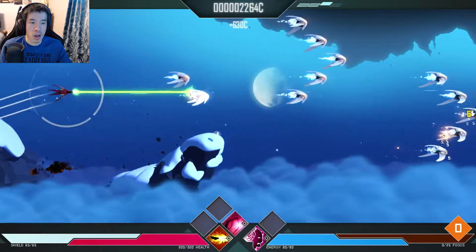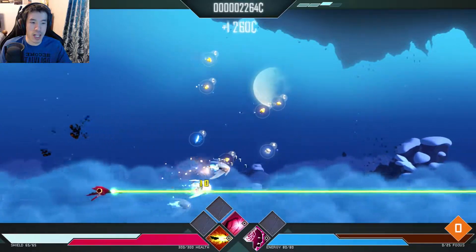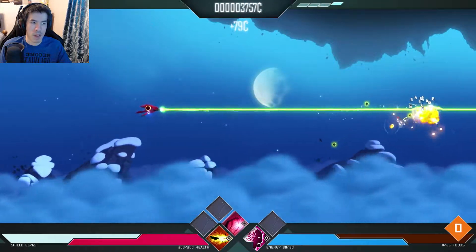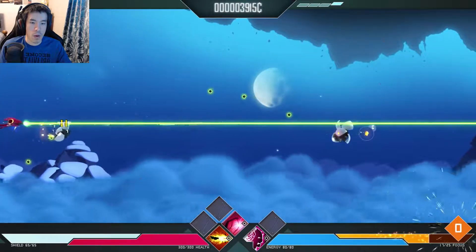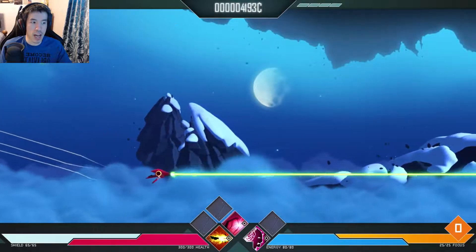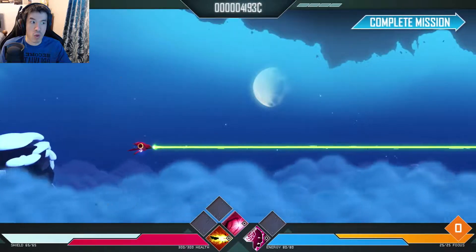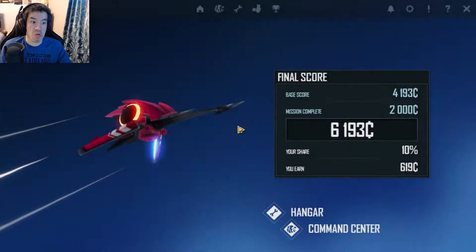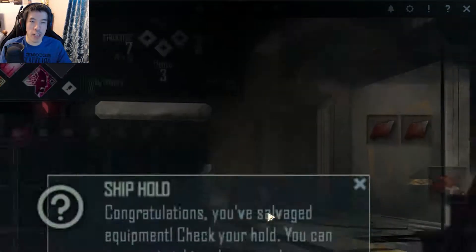We got armor — good. Armor went away, what? It's okay, we're gonna get so much credits now. Let's get all this good stuff. Got a lot of credits. That was easy peasy. We're gonna get 619 but our share is only 10%? Come on.